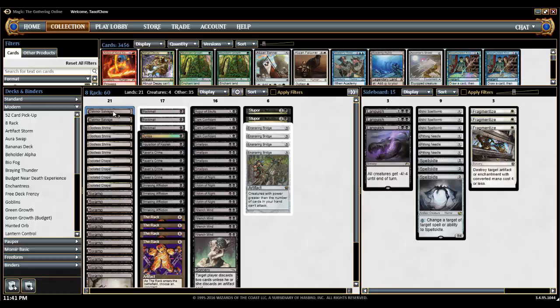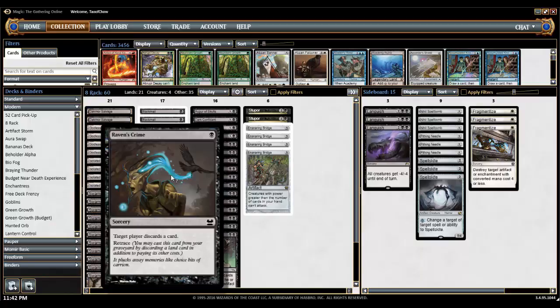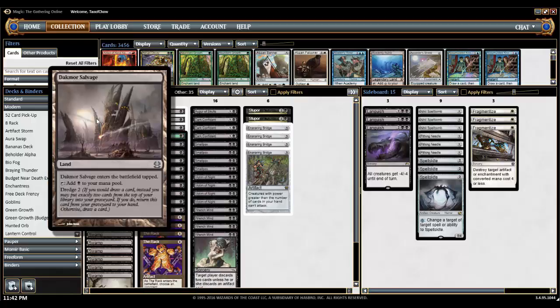Let's look at the mana situation. We have two Dakmor Salvage — we're not playing four because they come into the battlefield tapped, but we like to have some just in case. Instead of drawing a card, we can dredge for this card, putting two cards from the top of our library into the graveyard and putting Dakmor Salvage back in our hand. This matters because Raven's Crime has Retrace. We cast Raven's Crime, it goes to the graveyard, then we retrace it by paying one mana and discarding a land — and if we discard the Dakmor Salvage, we can dredge it back next turn and Raven's Crime our opponent over and over again.